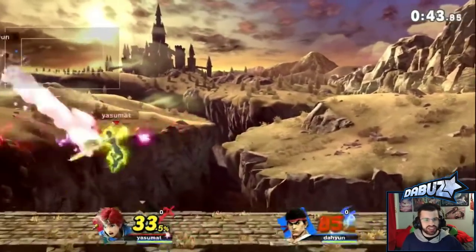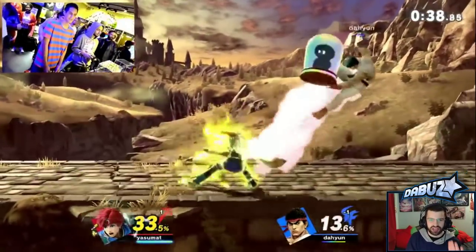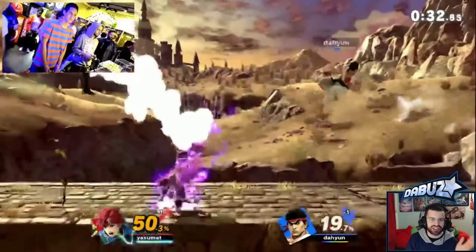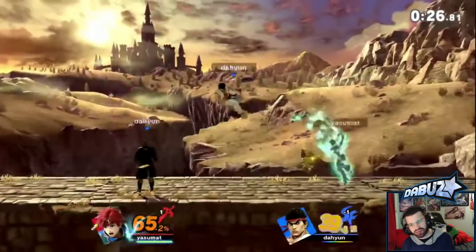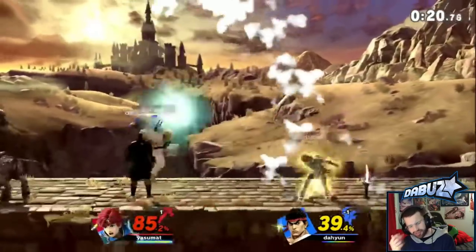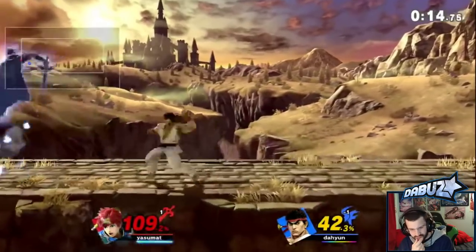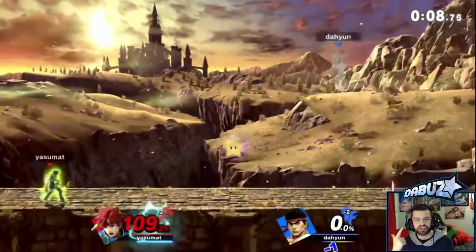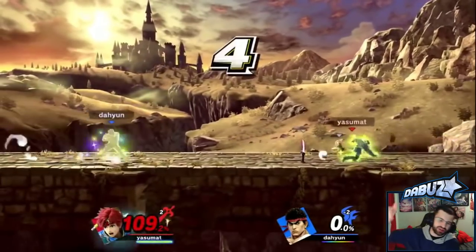A lot of moves in ultimate seem really good for setting people at awkward angles, making edge-guarding easier now. Roy's up-b actually isn't easy to challenge — people always overrated how bad it was. It was actually pretty solid; the problem was a lack of range, and Roy's fall speed plus air speed meant he got knocked off-stage and just couldn't reach the ledge. His up-air does kill now apparently, which is a massive buff — it was so dumb to up-air people at the top of the screen and watch them not die. So that's extremely good.